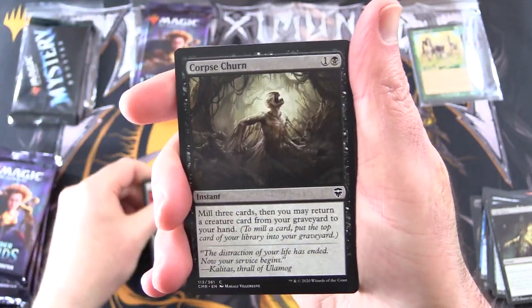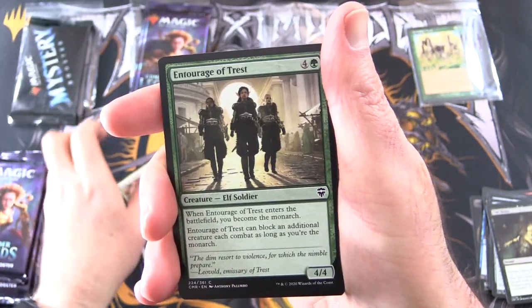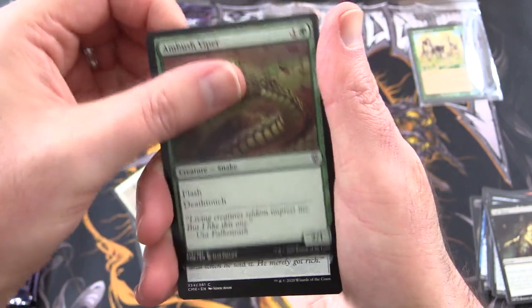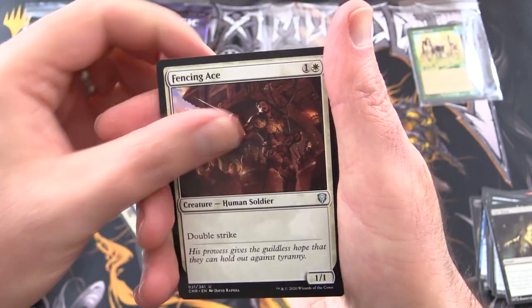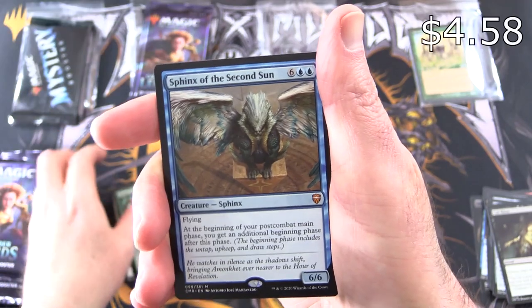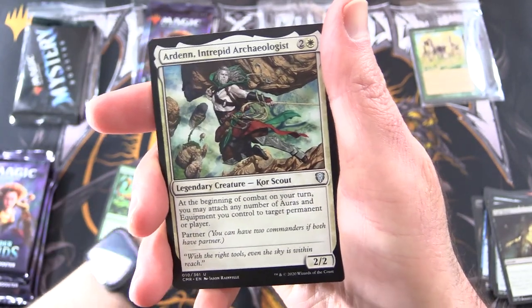Dispeller's Capsule, Corpse Churn, Renegade Tactics, Scholar of Stars, Life Crafter's Gift, Cage of Hands, Entourage of Trest, Marlefeld Twins, Scarb Goliath, Court Street Denizen, Ambush Viper, Prophetic Prism, Staunch Throne Guard. Uncommons: Fencing Ace, Thought Vessel — there's a nice pull — Hunter's Insight, and a Mythic — yes! Sphinx of the Second Sun. Not the craziest Mythic, but we will take it.